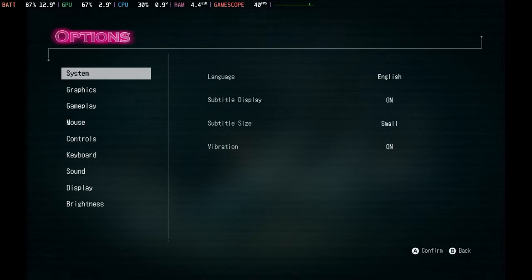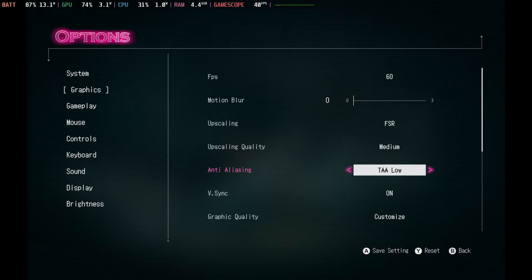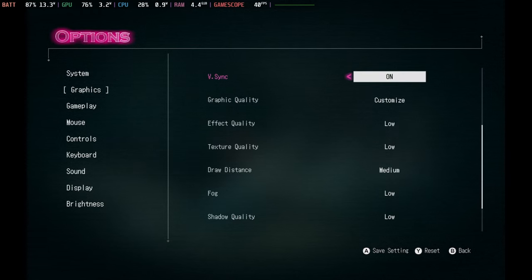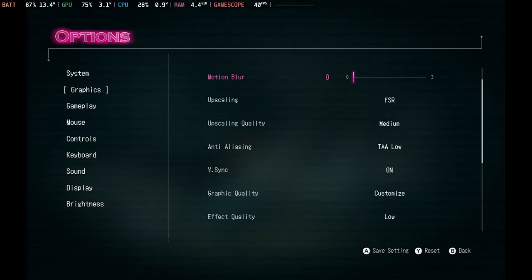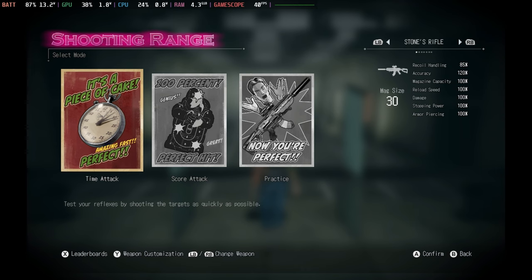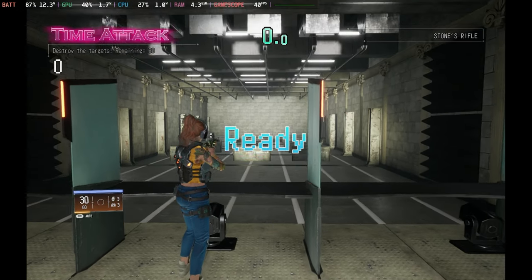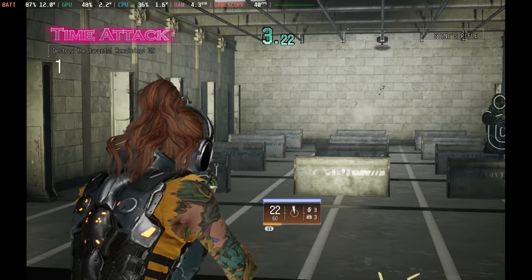Graphics-wise, this is a hefty draw on the Steam Deck, so you're going to want to put pretty much everything to low, with the draw distance at medium. Keep V-Sync on, TAA on low, with the upscaling on FSR, and a medium FPS cap in-game of 60. On the Steam Deck you want to have it capped at 40Hz and 40 frames per second. For the most part you will get a pretty flat frame time graph, but you do still get a few spikes here and there, especially in some of the loading sections.